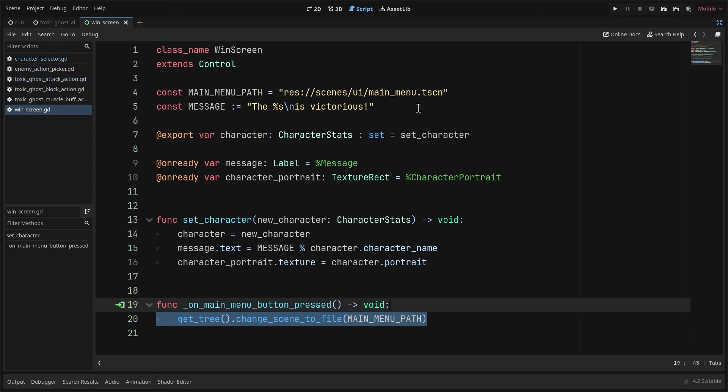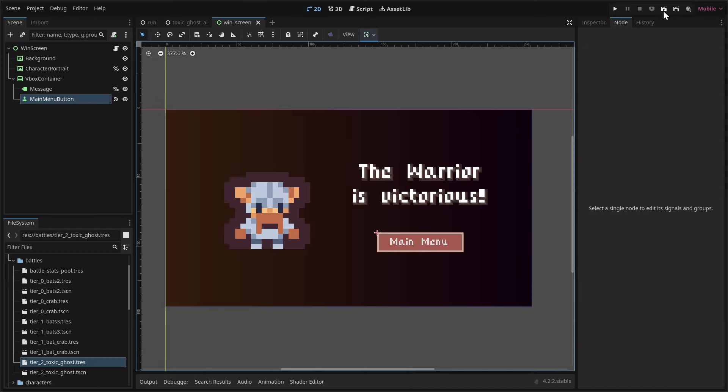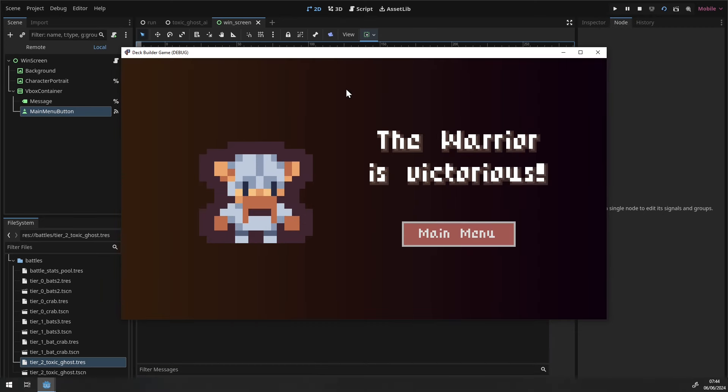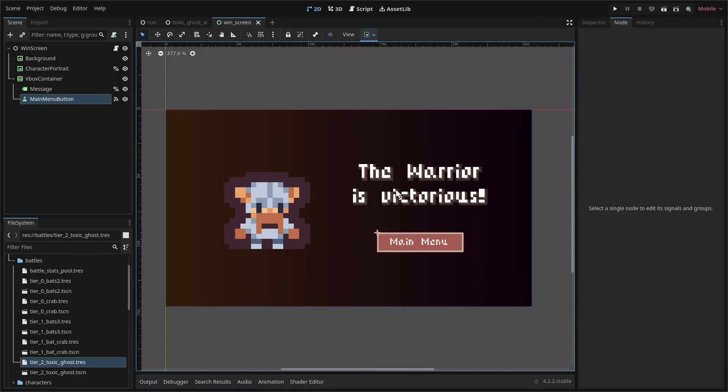Save with Ctrl+S. Test the win screen in isolation by running the current scene with F6. The main menu button works — clicking it returns to the main menu.